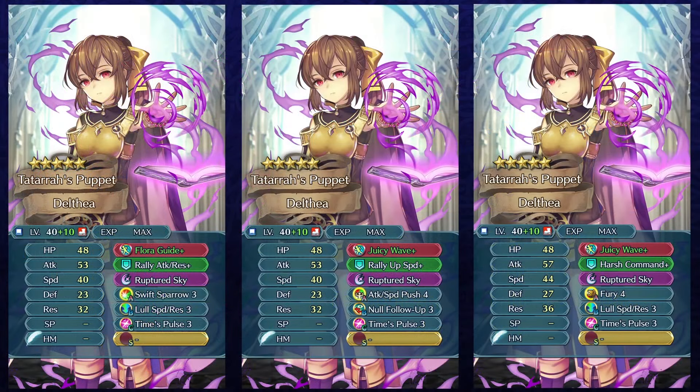If you're interested in her, then this is basically the build you could go for. The first build I would consider is pretty much the ideal one. You want to get Flora Guide Plus as the weapon — it's a really good weapon with the in-combat debuffs and it can also help your allies. You want to get Swift Sparrow 3 which is one of the best slot A options for her. Lull Speed Resistance is also really good offensively and Time Pulse is such a good offensive option that you definitely want to get that — it's essentially her best slot C option. So you definitely cannot go wrong with this first build. If you want to run Desperation as her slot B then that could be done as well. Juicy Wave Plus is also an option which has Desperation built into it, so it pretty much frees up her slot B skill to run something else like Null Follow-Up.